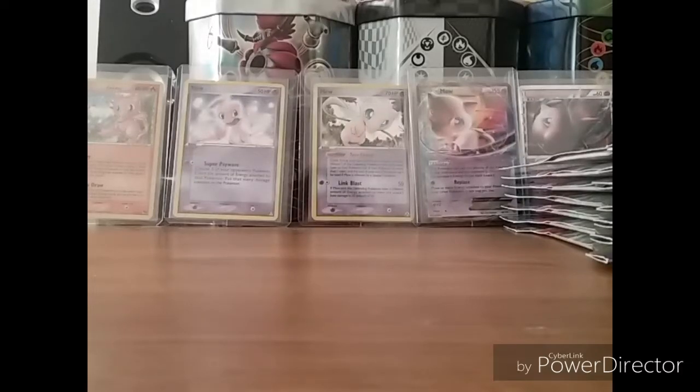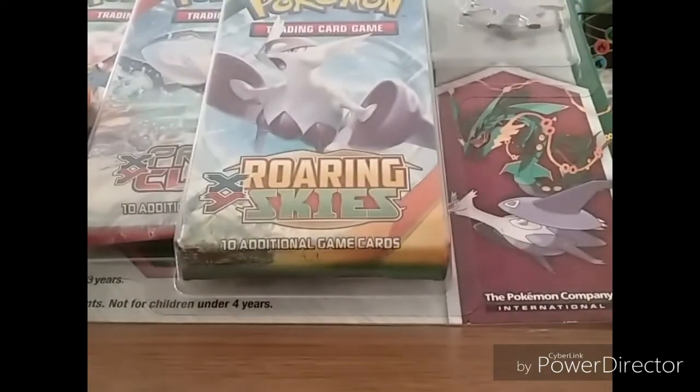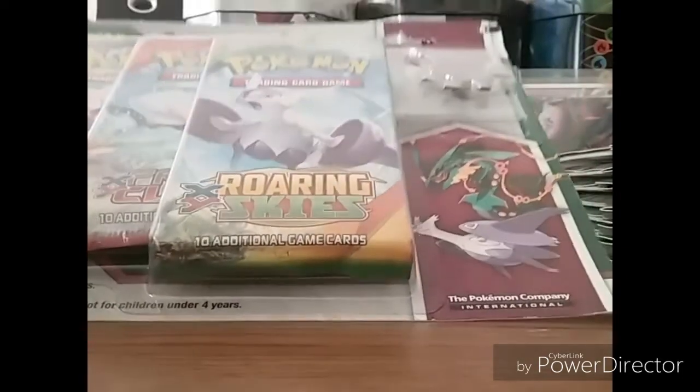What's going on YouTube? Legend here, episode 35. We're gonna open up a Roaring Skies Latios Coin Blister Pack.